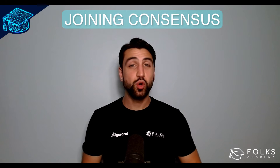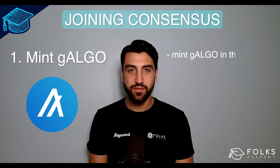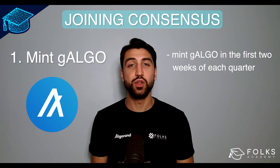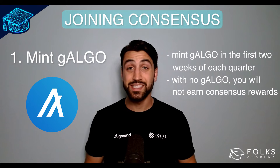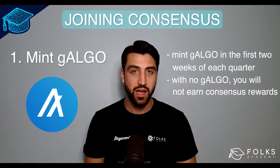The first step of joining Consensus on Folk's Finance is to mint G-Algo. The opportunity to mint G-Algo is available in the first two weeks of each quarter, coinciding with the opening of a new Algorand governance period. If you do not have any minted G-Algo currently, you will not be able to earn Consensus rewards through Folk's Finance until you get another chance to mint G-Algo.